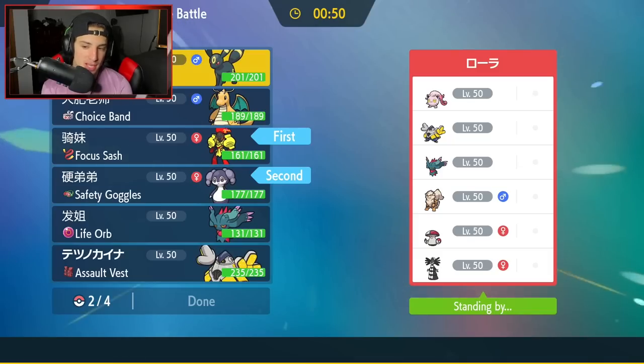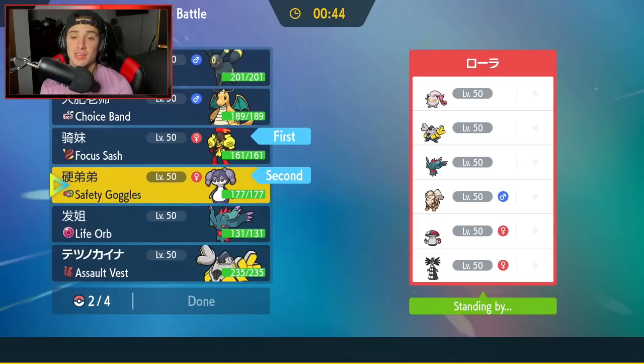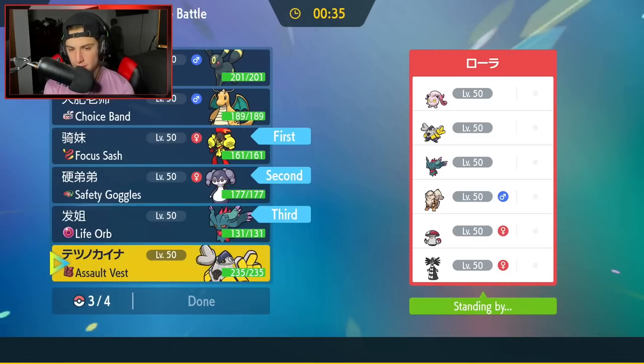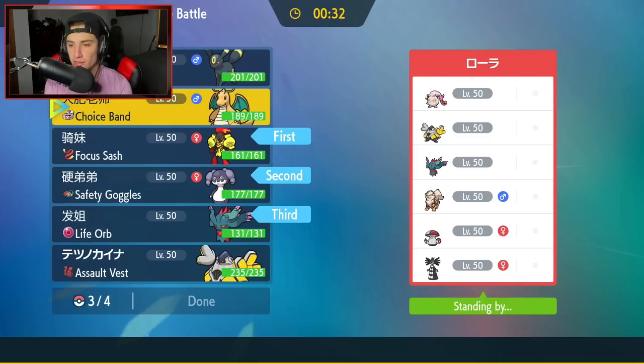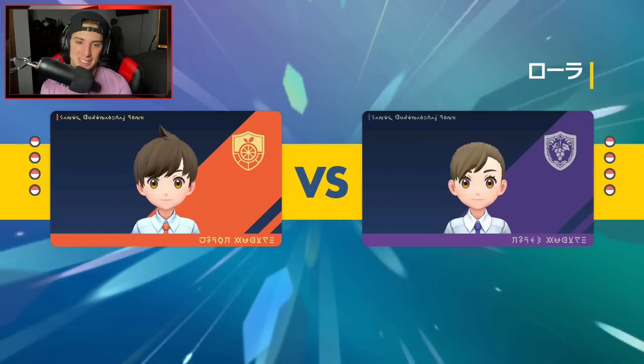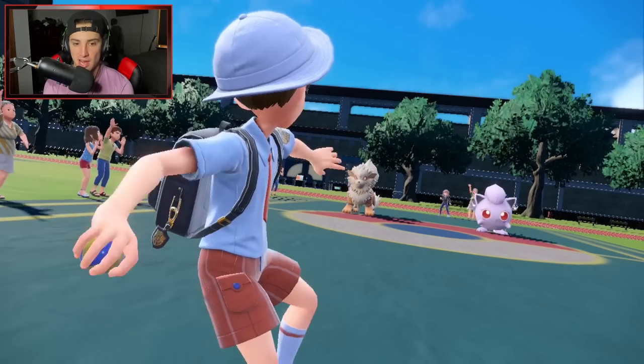Next Pokemon I want to bring — maybe Umbreon, but I feel like Fluttermane is a must, alongside Dragonite or Iron Hands. I'm going to go with Dragonite in the back end. I'm loving this team so far — the versatility, the cool variety of Pokemon: Umbreon, Armarouge, Dragonite, Iron Hands, Fluttermane. It got Rank 1 on the ladder. If you guys need a team to push Master tier before the season ends, you definitely want to try rocking with it.